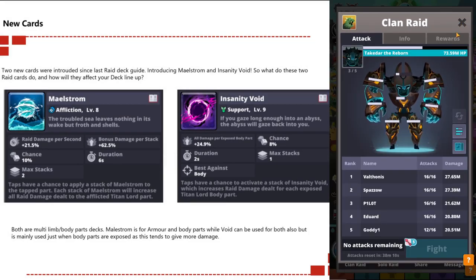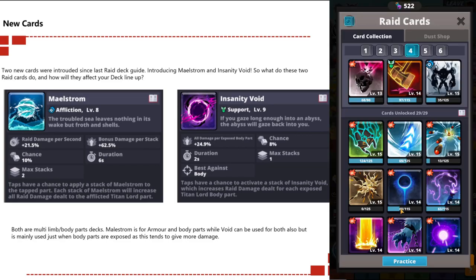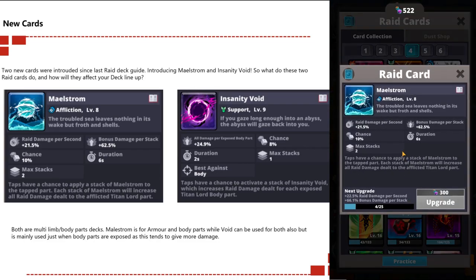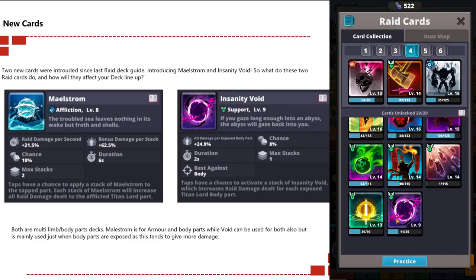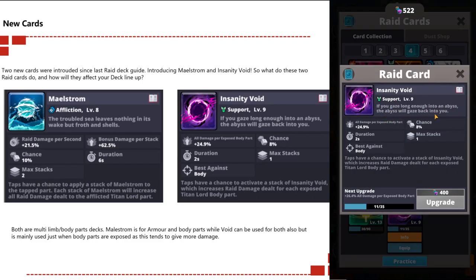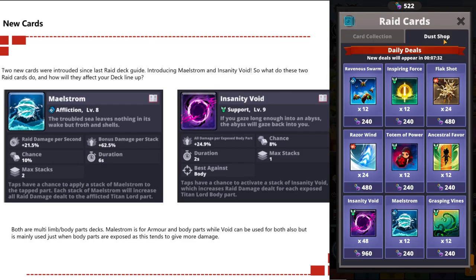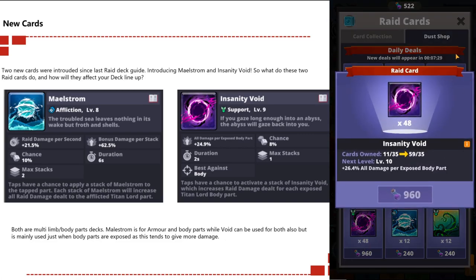There are two new raid cards introduced recently: Maelstrom and Insanity Void. Maelstrom is an affliction card - taps have a chance to apply a stack of Maelstrom to the tapped part, and each stack increases all raid damage dealt to the afflicted titan lord part. Insanity Void gives taps a chance to activate a stack which increases raid damage dealt for each exposed titan lord body part. Maelstrom is for armor and body, while Void can be used for both but is mainly used when it's just body parts exposed, as it tends to give more damage.